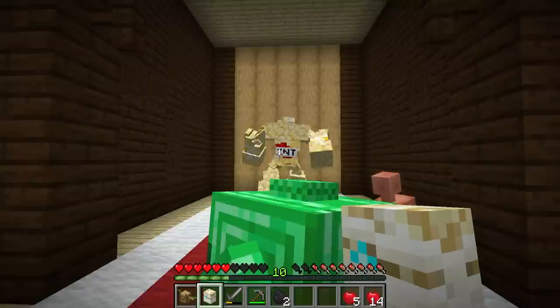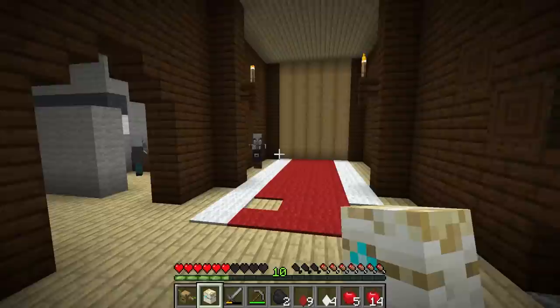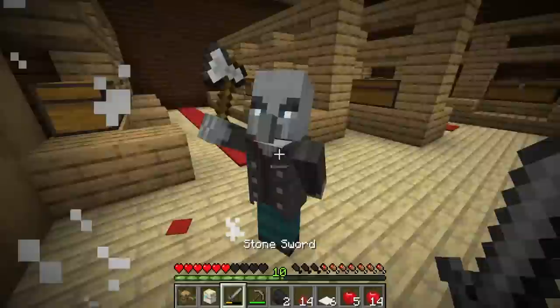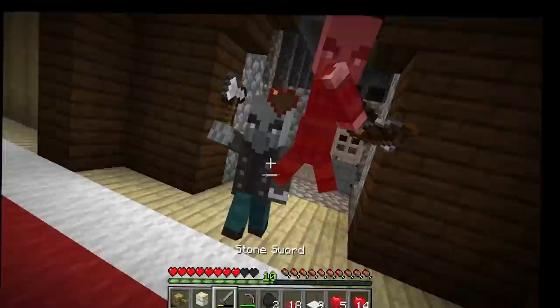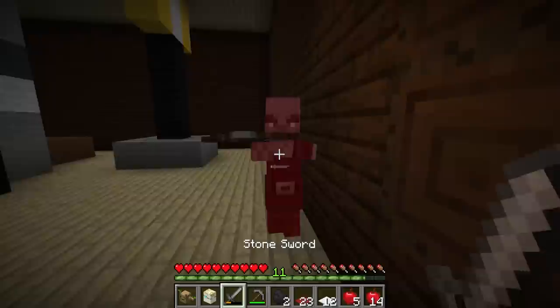Mr. TNT Golem, you mind helping me out with this door over here? And boom. Now that makes things nice and easy. And explode. Pave the way. I hear a lot of hisses in here. Get ready for battle. Swords are dangerous — good to know. Get him! Explodey golem, you're incredible, dog. I like my explodey boy. I have no armor, boys. I don't like this. I think I just blocked that arrow.